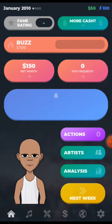There's also more cash which relates to advertisements. The buzz bar shows the amount of noise you're making in the industry — how much people are listening to your songs and buzzing towards what you're putting out. It grows depending on the noise you're making. Your net worth is how much you're worth, your money and everything. Feature request is the number of people that want to feature you in their songs. That blue bar with a bell is the notification bar.